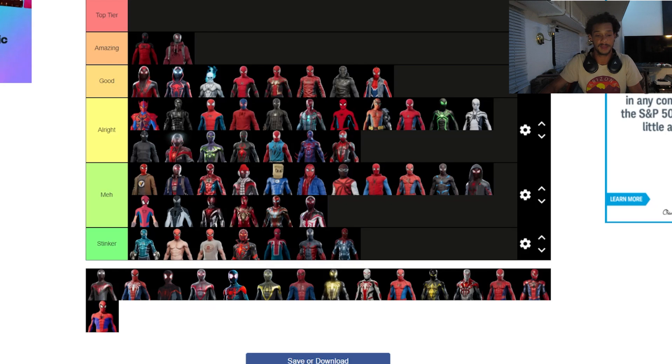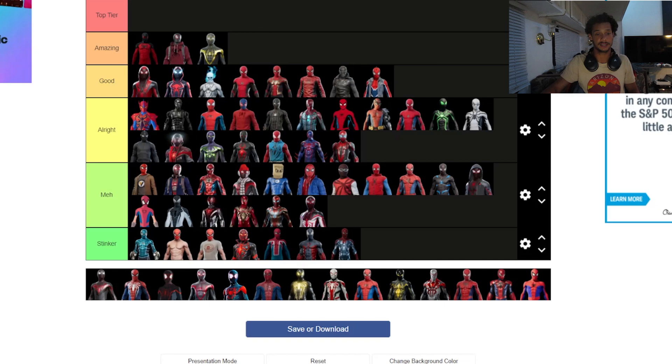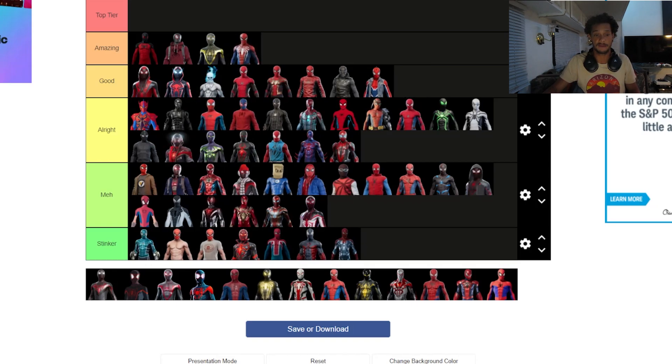Now moving up to the amazing tier. The Uptown Pride suit — 100% amazing, just good. The black and gold suit is amazing too, no going wrong with it under any lighting. The Advanced Suit is definitely in the amazing category — I want to put it in top tier but the Spider-Man 2 version of the suit is better than what we got in the first game, so it stays at amazing.